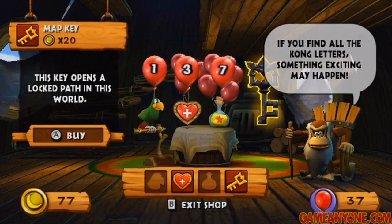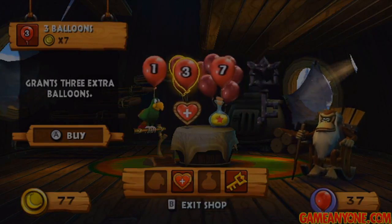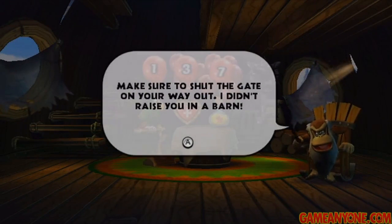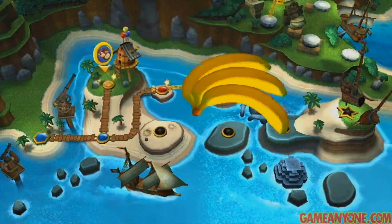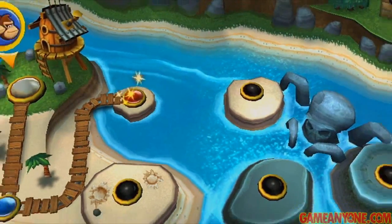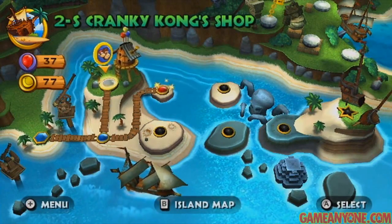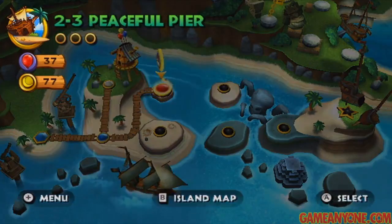Find all the Kong letters and something exciting may happen — yeah, I've already told them about that, old man. Let's get out of here. We unlocked the path, and that'll let us get to all the levels — we've got kind of four in a square there, so that's kind of interesting. But we're going to move on to World 2-3, Peaceful Pier.